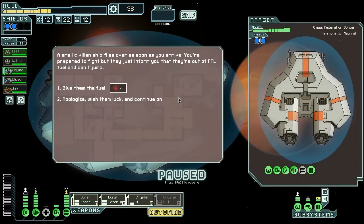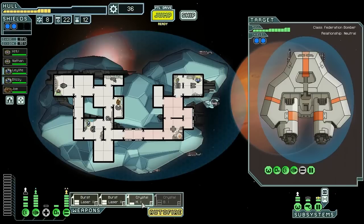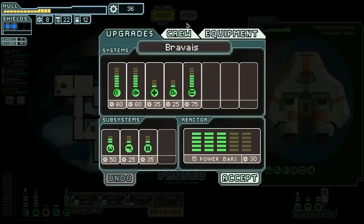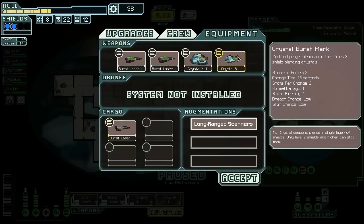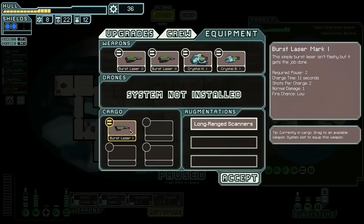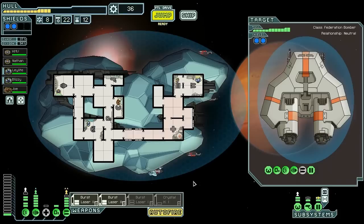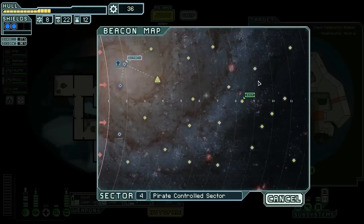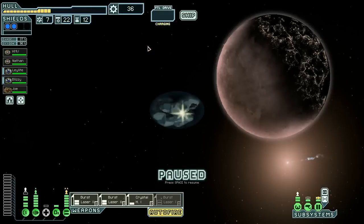Let's give them some fuel. A Burst Laser Mark 1 — that's pretty funny. I actually don't think I want it to be honest; the Crystal charges slower. The one nice thing about the Burst Laser Mark 1 is it matches really well with these guys. Kind of makes me want to rush the weapons power, but we can actually go up around this thing — I think we're going to.